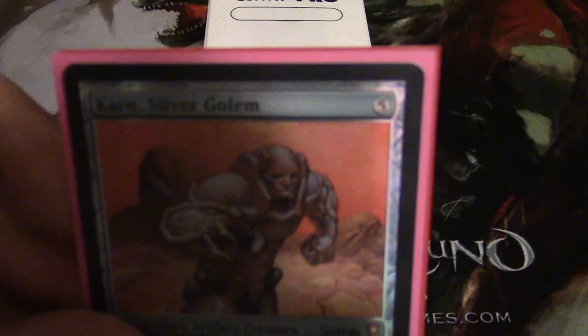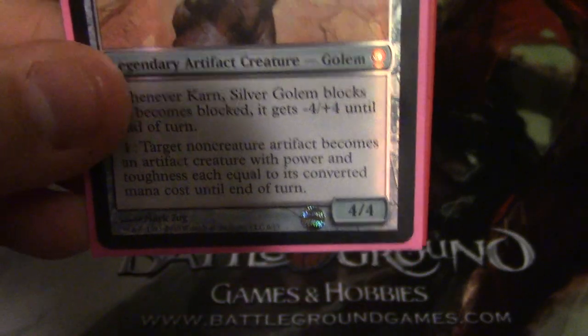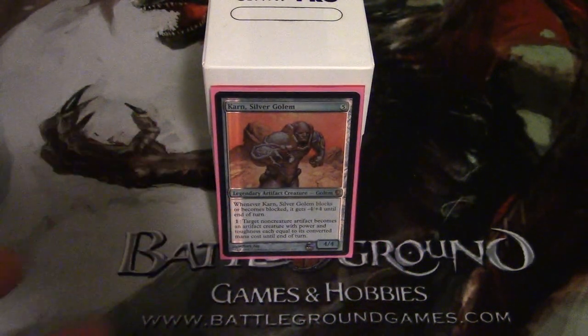He is a 5 cost, 4/4 legendary artifact creature golem. He's got some pretty cool abilities. Whenever he blocks or is blocked he gets a minus 4 plus 4, so he becomes a 0/8. Basically in combat he doesn't really do a lot.